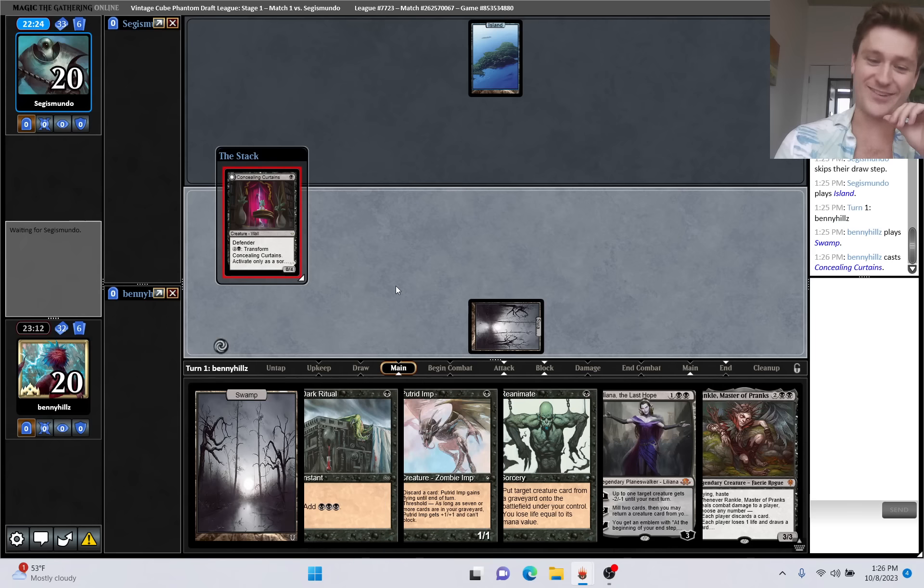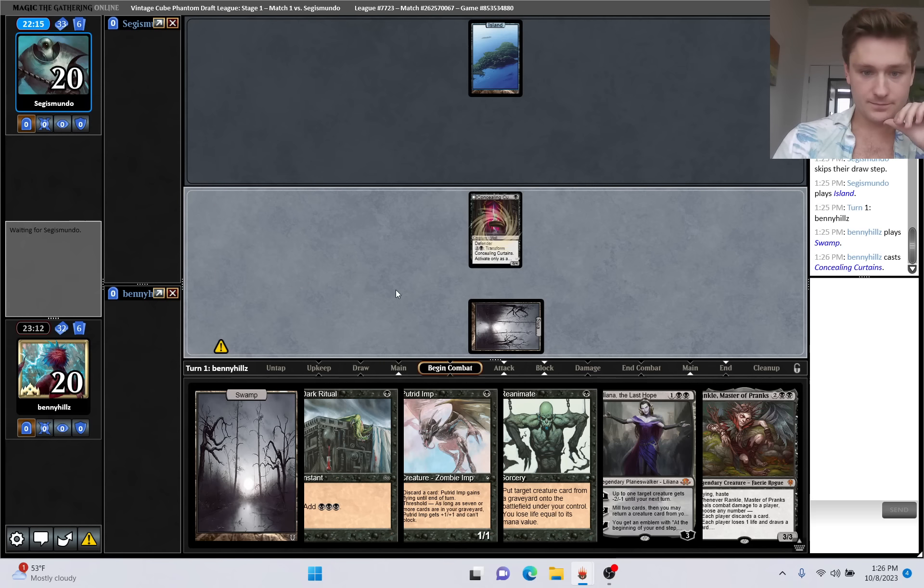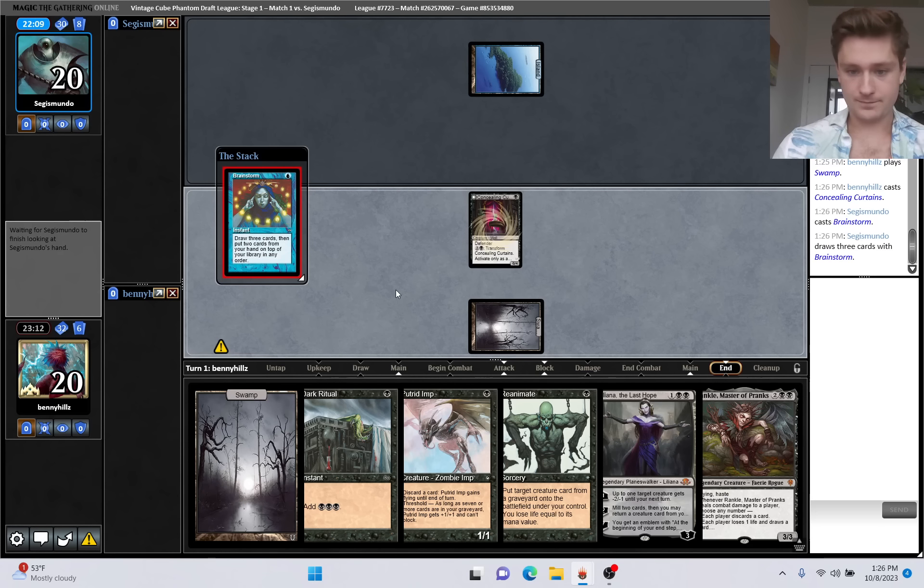This is why Dark Ritual is... we could have cut Dark Ritual, since if we have it in our opener and we're not using it, that's not a great sign. Brainstorm, sure. The argument for turn one Liliana is that it might just be able to ultimate - go to four loyalty immediately, then five on turn two, six on turn three, seven on turn four, and ultimate on turn five. So if they can't deal with Liliana by turn five, that would just win the game.